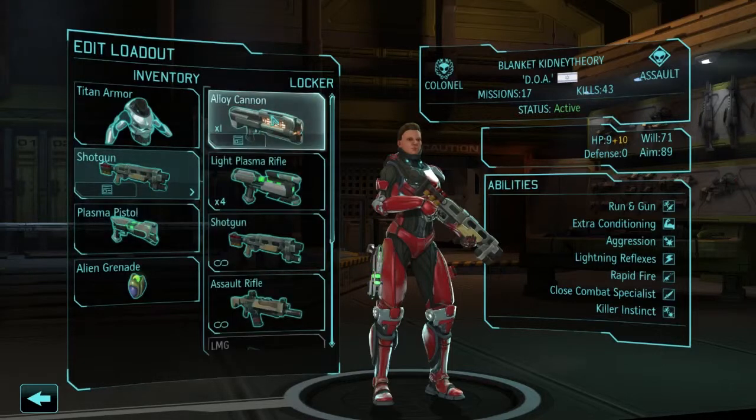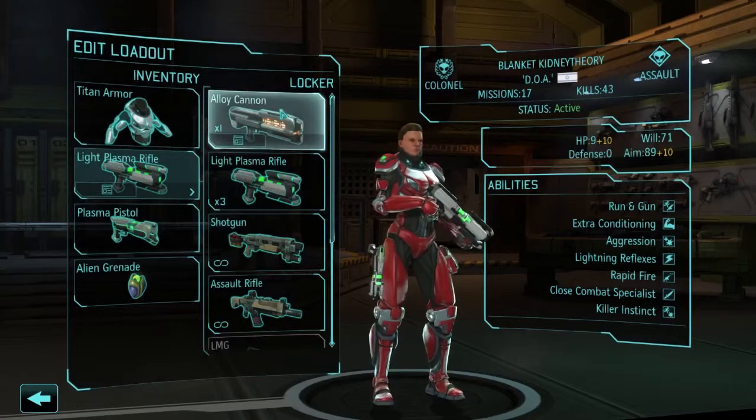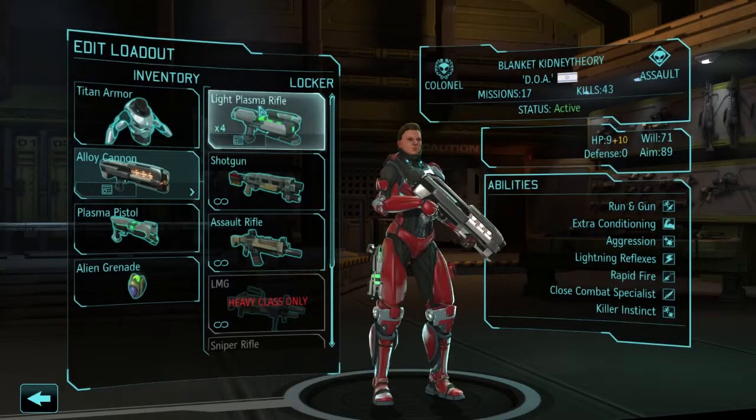Plasma pistol. Do I want the alloy cannon or the light plasma? Light plasma is 5-10-7 versus 9-20-13. But this has really shit aim, so I'd have to be very aggressive.